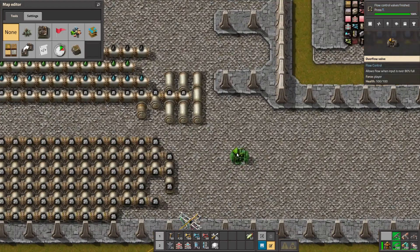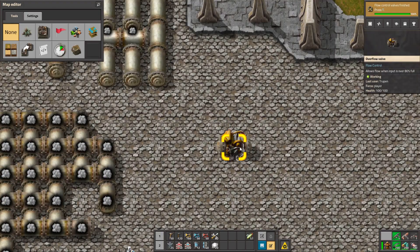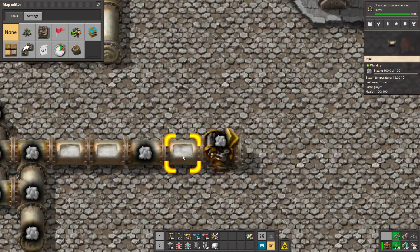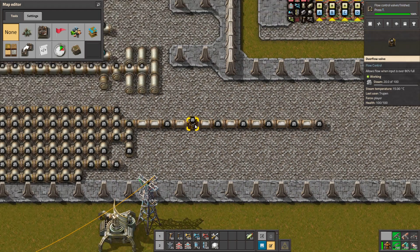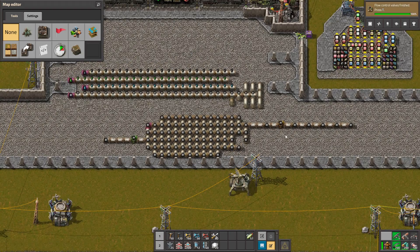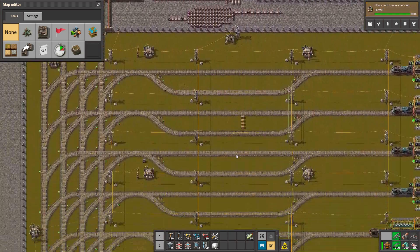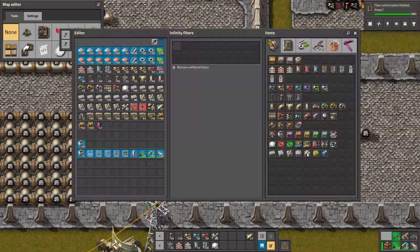So another thing — the overflow valve. So if this pipe has more than 80% of fluid, it will go to the right. If not, this pipe doesn't work — it's blocked. So yeah, it's pretty useful in the SIA block or some other modifications. In vanilla mode you can also use it. Yeah, it's very useful in the cracking method when you have too much liquid. So yeah, you can use it also in vanilla.